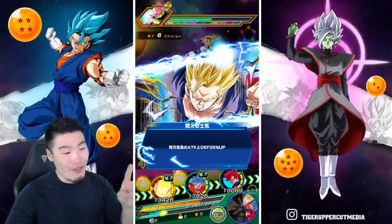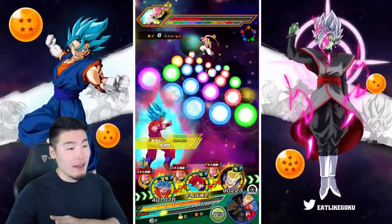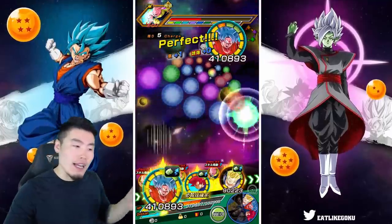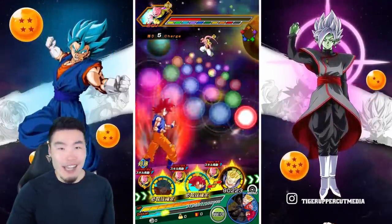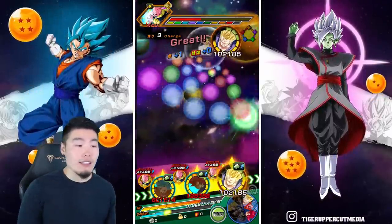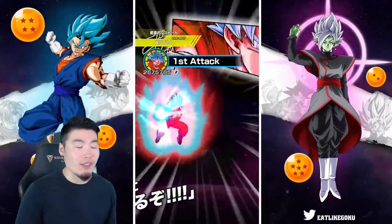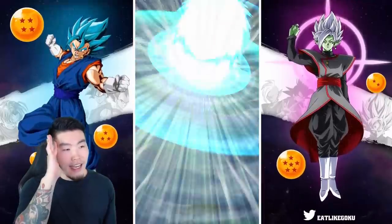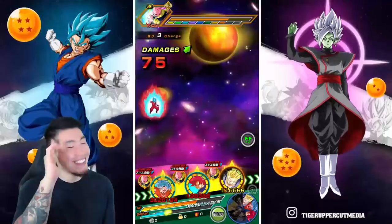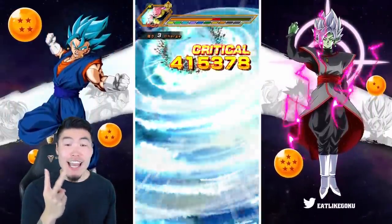Second turn. We still have a support on rotation, and we actually have a better support because this guy gives 35%. As you can see, we have 11 ki. The AGL Super Saiyan God Goku is the best partner for the Kaioken Goku. I need to stop talking over the damage. We just went over 3 million — second turn of the showcase, second turn of this event. Over 3 million.